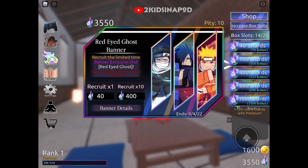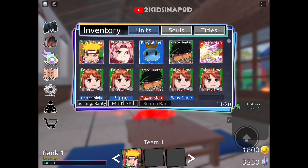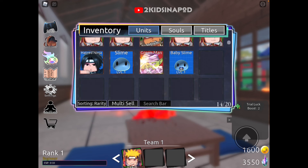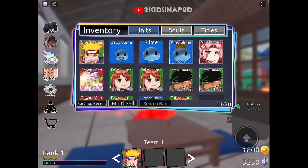Okay, inventory. Ooh, King Slime — interesting. Baby Slime. What is Souls? Titles? Units? Let me know which is best in the comments. Sorting by rarity — level. Okay.